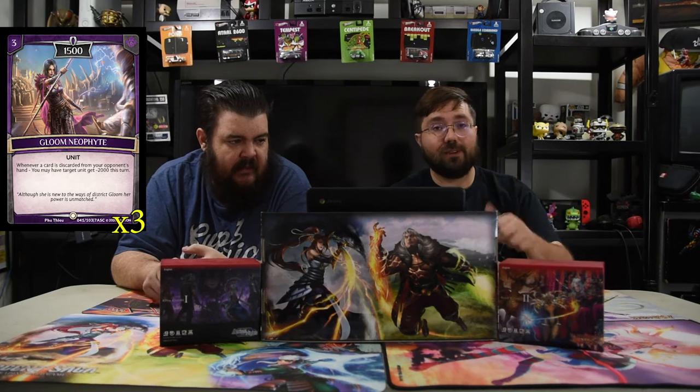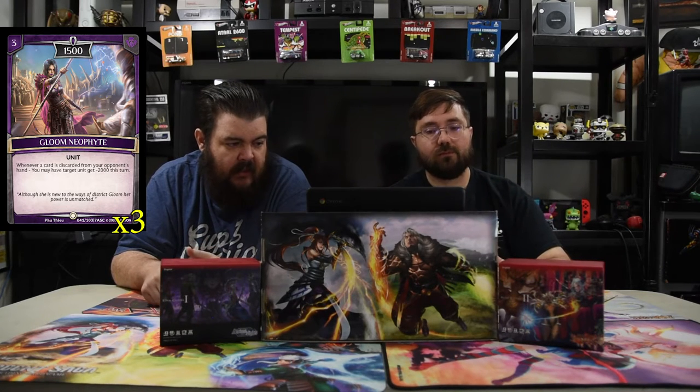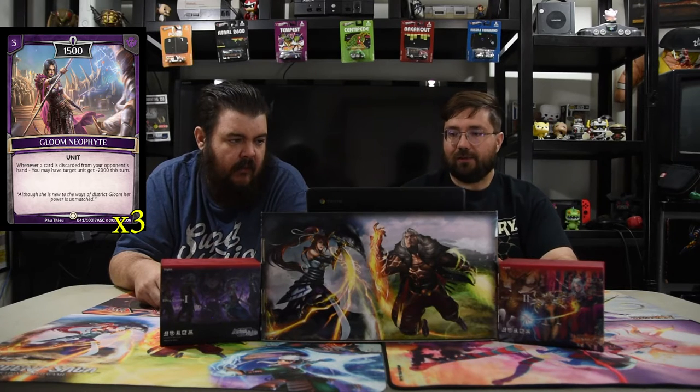Bloodline Maniac is a two-drop 1000. On arrive, both players discard one card at random from their hands, but you can get back whatever you lose so it doesn't matter to you. Next is Gloom Neophyte — a three-drop 1500. Whenever a card is discarded from your opponent's hand, you may have target unit get minus 2000 this turn, so it gives you another option with discard.